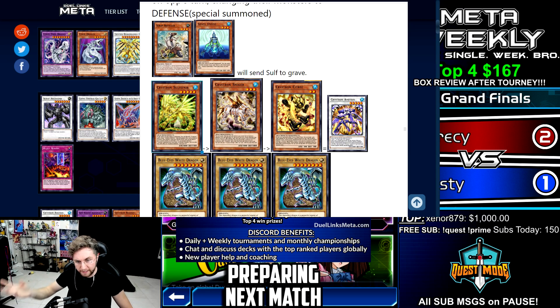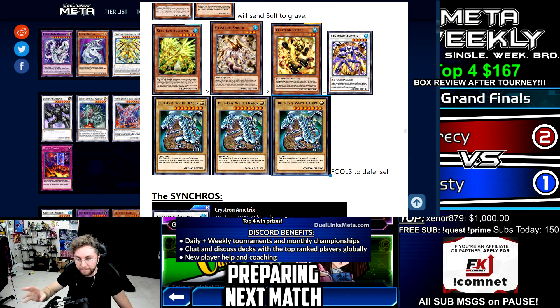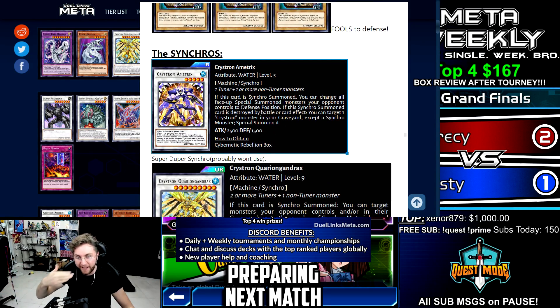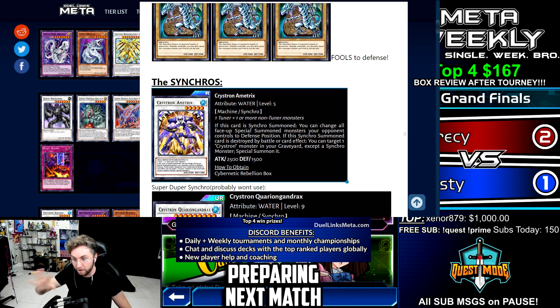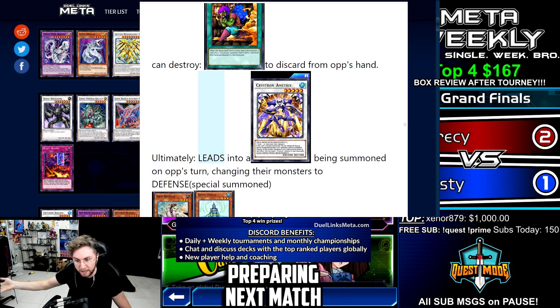You destroy Sulfoneer to summon Smiger, then Smiger targets itself to destroy itself to summon Citri. On your opponent's turn, you use Citri on the field by itself to special summon Smiger in the main phase or battle phase of your opponent's turn, then immediately synchro summon Crystron Amatrix. Amatrix is a 2500 attack monster. If they're attacking with triple Blue-Eyes White Dragon into just your Citri, you can summon Amatrix and put all Blue-Eyes into defense. Also, if Amatrix is destroyed by battle or card effect, it can re-special summon Sulfoneer and do the combo all over again. Ultimately, it leads into an Amatrix being summoned on the opponent's turn, changing their monsters to defense.